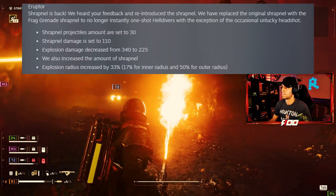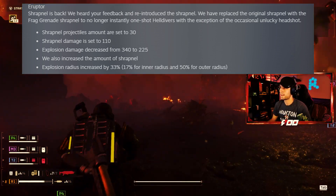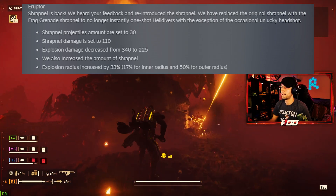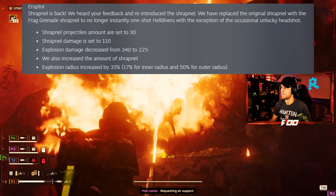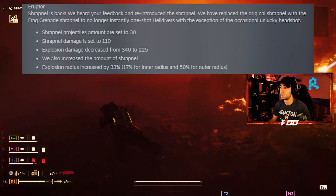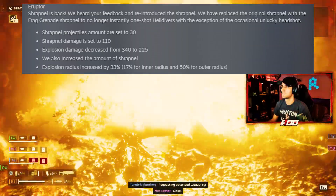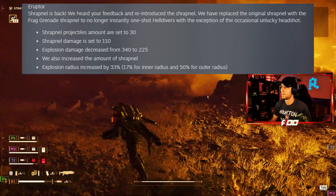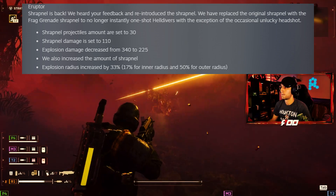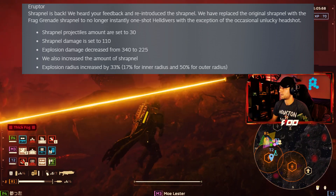Now onto the Eruptor, which got one of the bigger updates this patch. Shrapnel is back. We heard your feedback and reintroduced the shrapnel. We have replaced the original shrapnel with frag shrapnel to no longer instantly one-shot Helldivers, with the exception of the occasional unlucky headshot. Shrapnel projectiles are set to 30, shrapnel damage is set to 110, explosion damage decreased from 340 to 225, and we also increased the amount of shrapnel. Explosion radius increased by 33%: 17% for inner radius and 50% for outer radius.